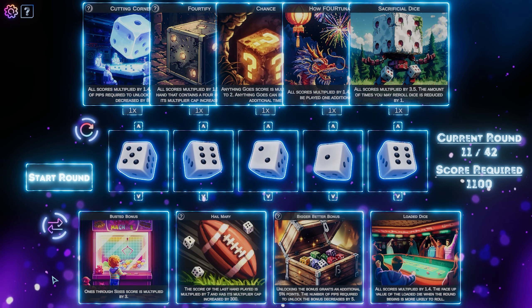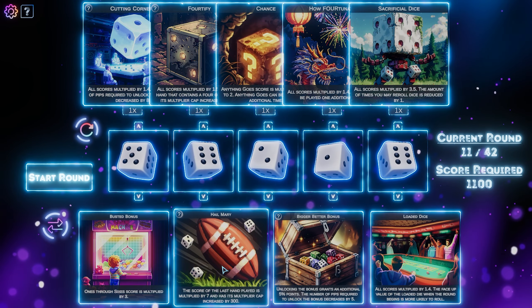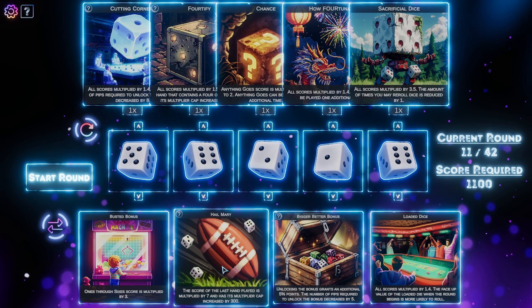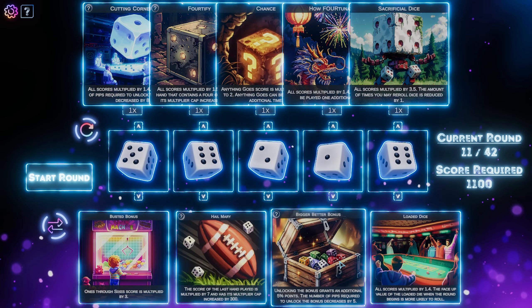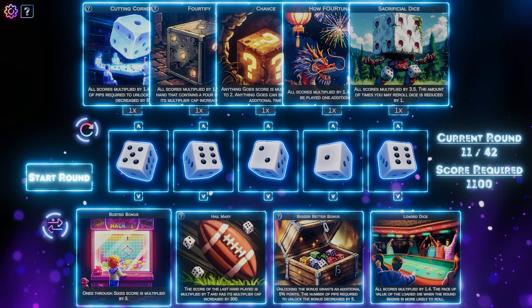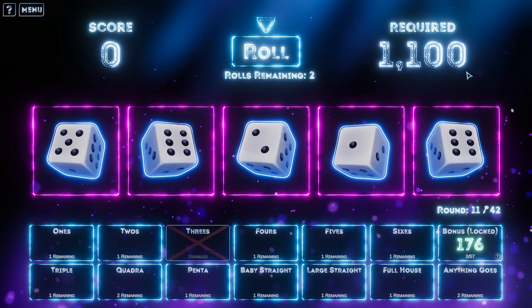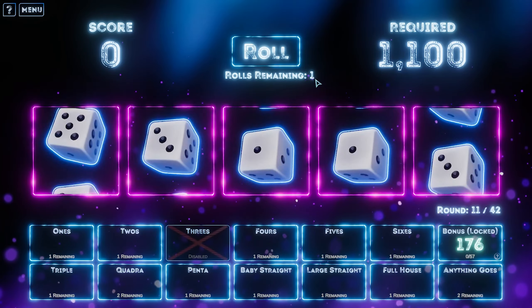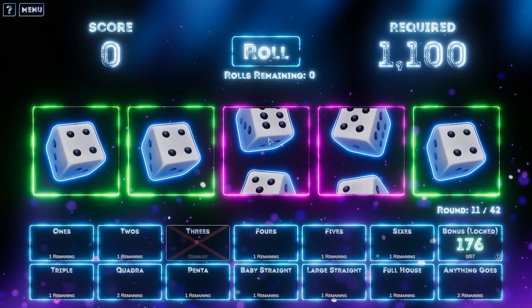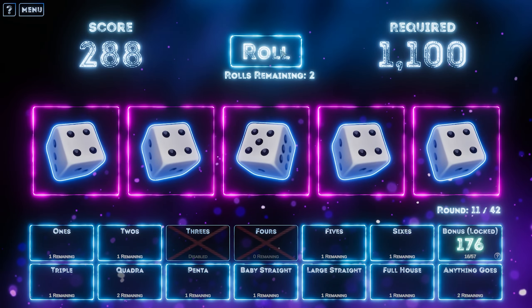Ones through sixes score is multiplied by three — I kind of like that. The score of the last hand is multiplied by seven and its multiplier cap increased by 300. So if we play a quadra, then it's multiplied by seven after that. Unlocking the bonus grants an additional 5% points. I think I want ones through sixes multiplied by three — I know I can't play threes, but that's good for the sixes and fives and fours and twos and ones. Score required: 1100. I need more rolls, I need an artifact that gives me more rolls. I've got fours — wow, look at the value! That was a good artifact to pick up. Four hundred and ninety-four on fours on the first hand played!